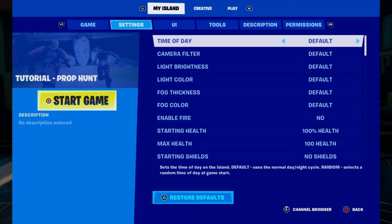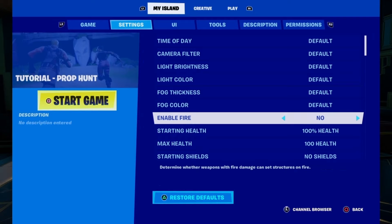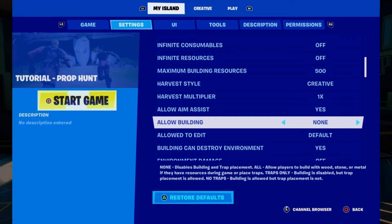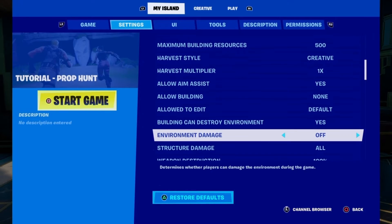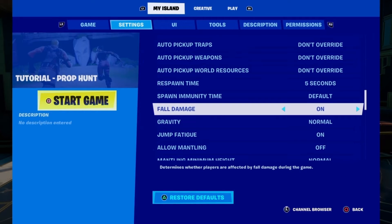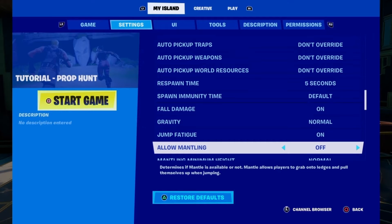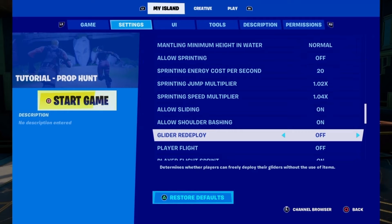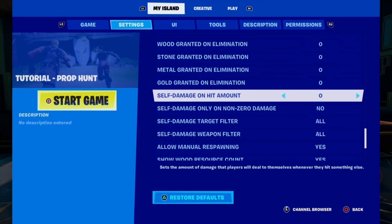Under the settings tab I recommend the following: enable fire set to no, starting shields set to no shields, allow building set to none, environment damage off, down but not out set to off, fall damage on, allow mantling off, allow sprinting off, glider redeploy off. The only other setting you may want to consider on this menu is self damage on hit amount — leave at zero or set to one if you want hunters to take a damage penalty of one health point each time they hit or shoot something that is not a player.